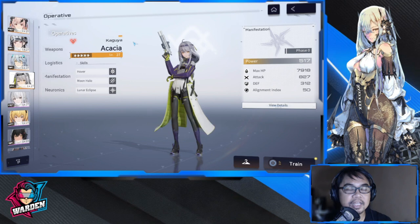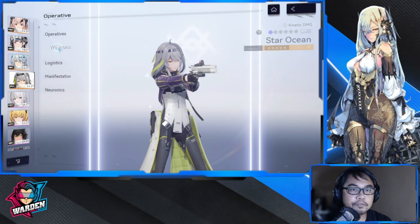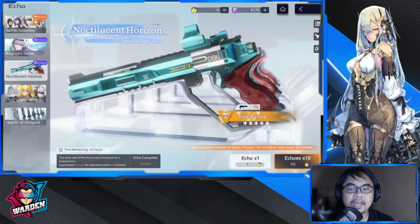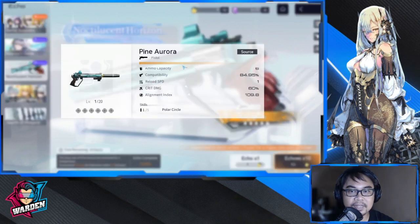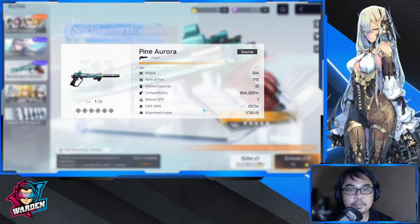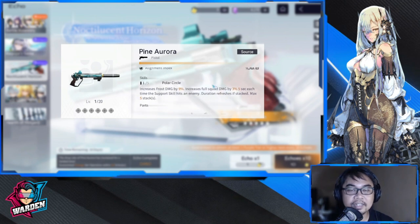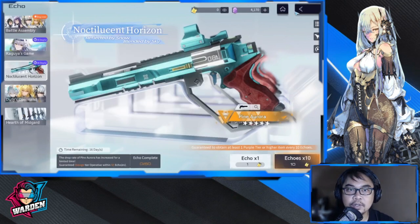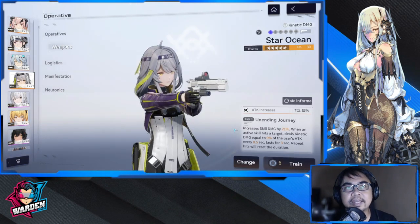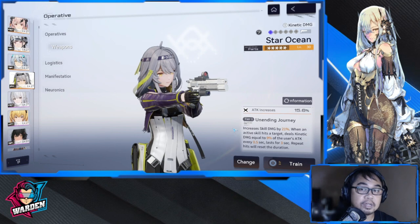For your weapon, ideally it should be the same element as the character. If you want to summon for her signature weapon, this is the best weapon for her — it deals frost damage and has the same base stats as the Star Ocean, which is what I'm currently using. Pine Aurora is geared toward her kit: it grants full squad damage plus 3% for 5 seconds each time the support skill hits. So if you're using her as a support, this is your ideal weapon.